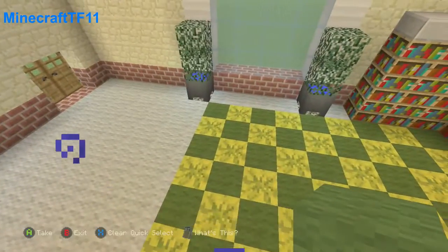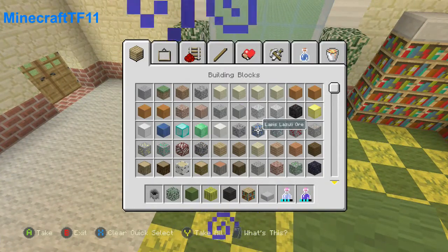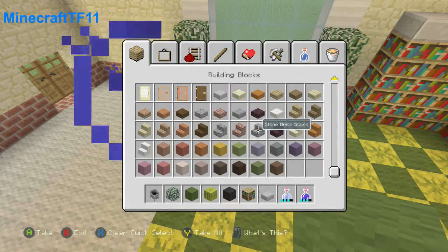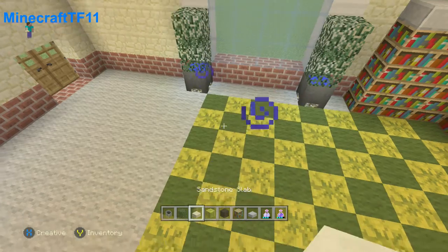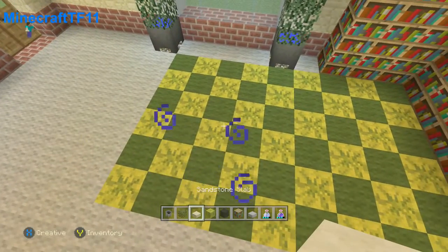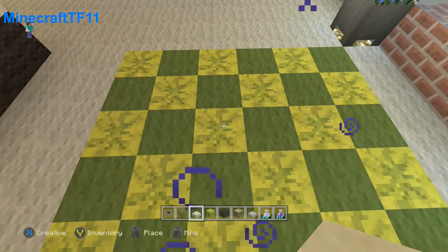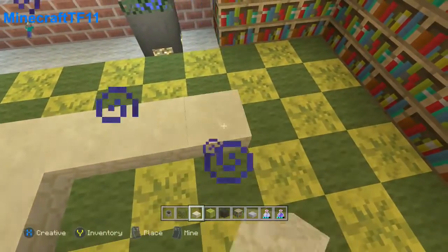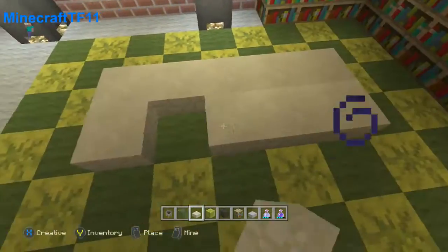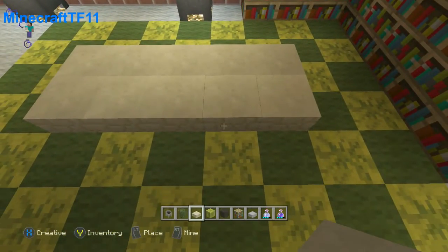Now that we got that, we're going to put a small carpet table. We're going to use a sandstone slab. So we're going to put it over here — two blocks over here, like this. So it's going to be one, two, three, four, five. So that's five.